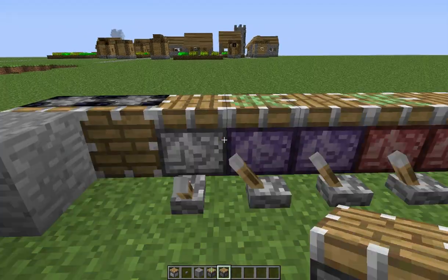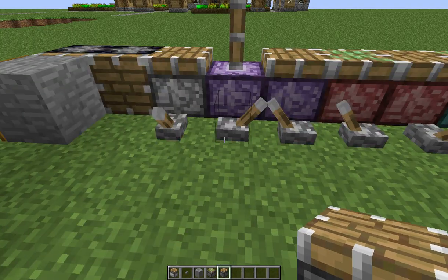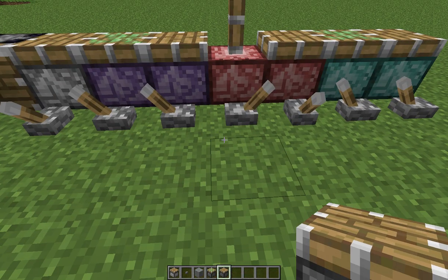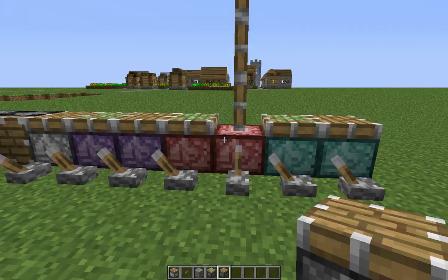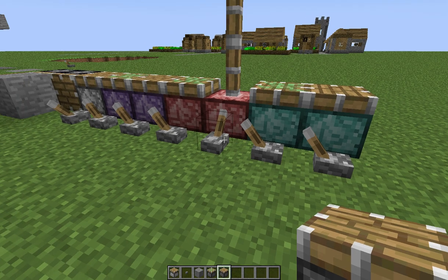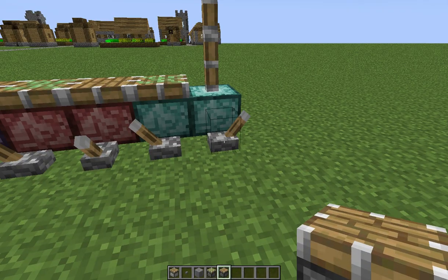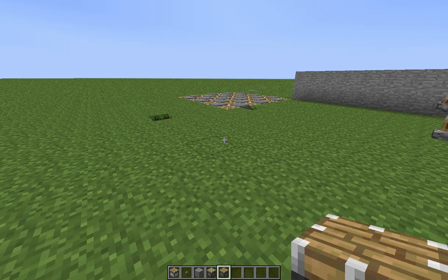We have a quadruple sticky piston — four blocks high — and a non-sticky version. There's a triple sticky piston — three blocks high — and a non-sticky version as well. Then a double piston — two blocks high — and a non-sticky version.